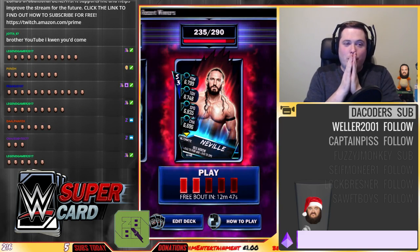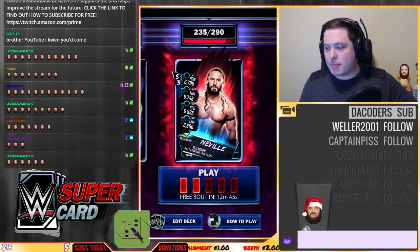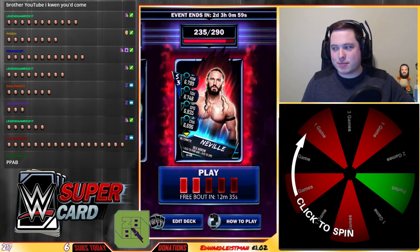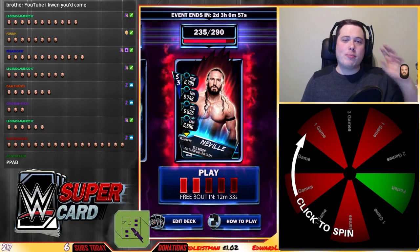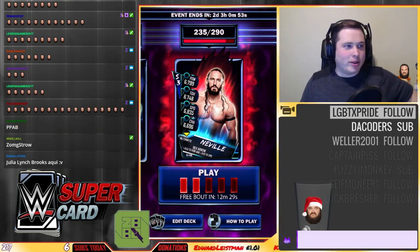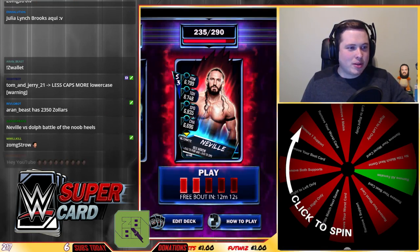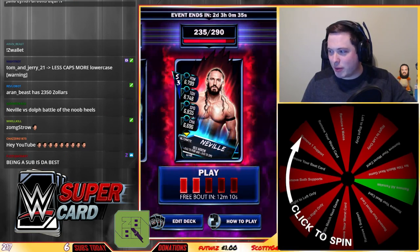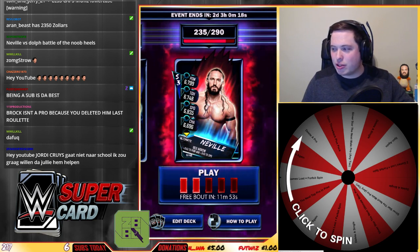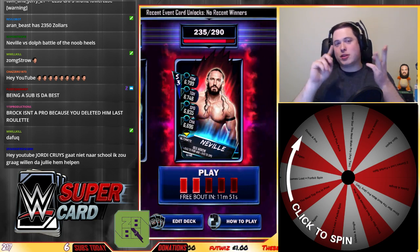Let's get into it. To explain how the three boards work: first you'll see the choice board, which determines how many games the effect lasts for. Then the effect board, which determines what I have to do to my deck. And then there's the forfeit board. So you've got choice, effect, forfeit.